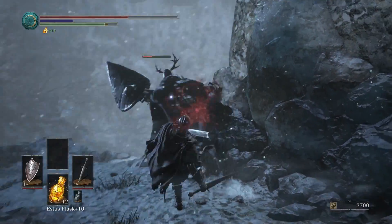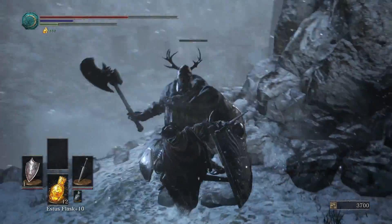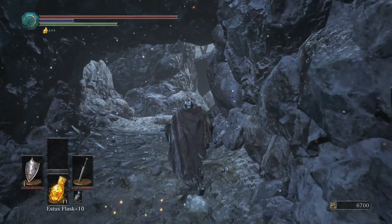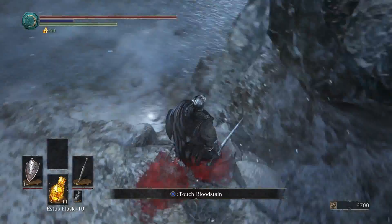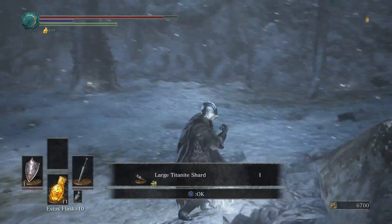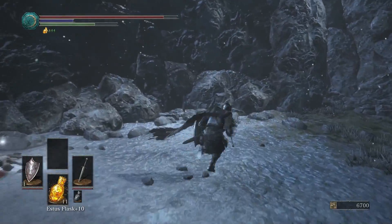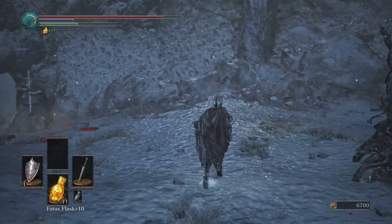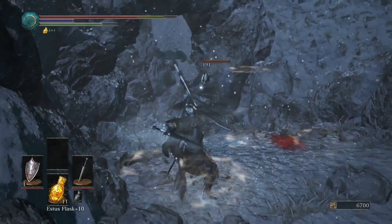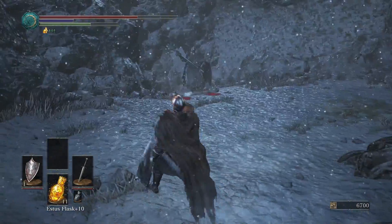There we go - backstab, let's be honest. Job done. That's a large soul. That leaves me with 11 Estus flasks and two guys gone. All we have now is to dispatch this last guy.